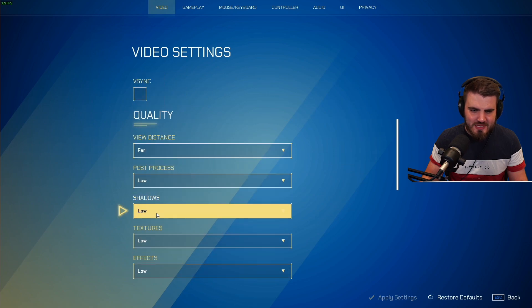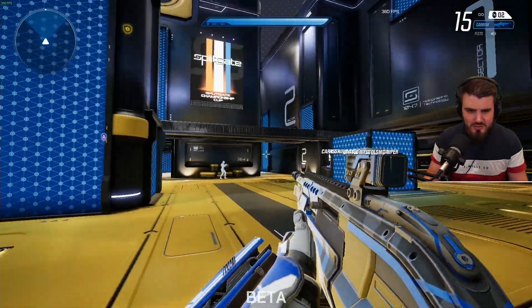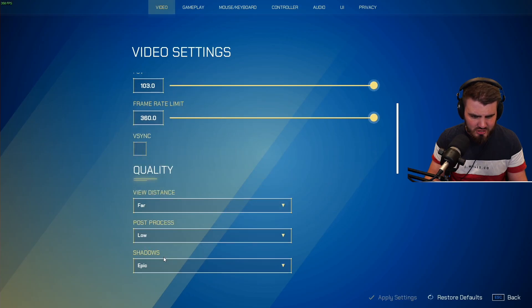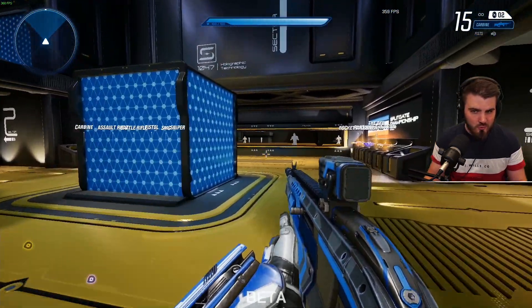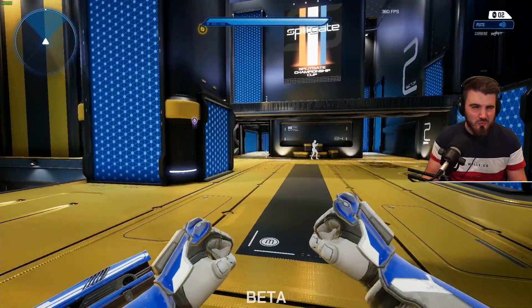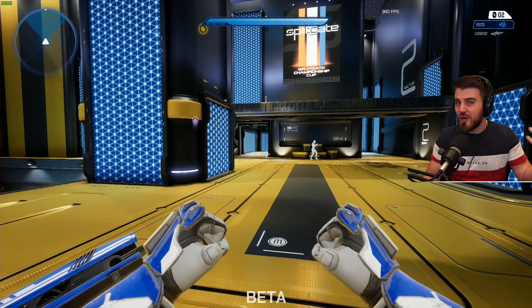Shadows and textures — these are very interesting settings because in a lot of games they make a big difference, but in this game they make almost no difference. I turn the shadows up, there are shadows on this pillar, and then I turn shadows to low and there's basically no difference. I really don't know what the shadows do in this game. Just put them on low because it's bound to give you some FPS, and you wouldn't want shadows high anyway — shadows in a competitive arena shooter are really bad.